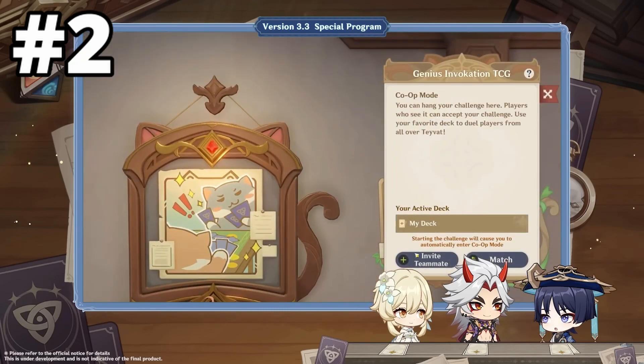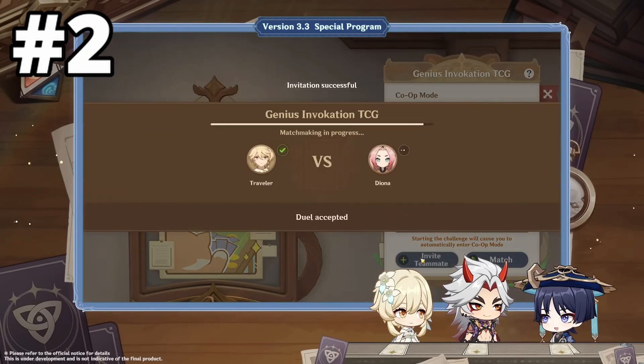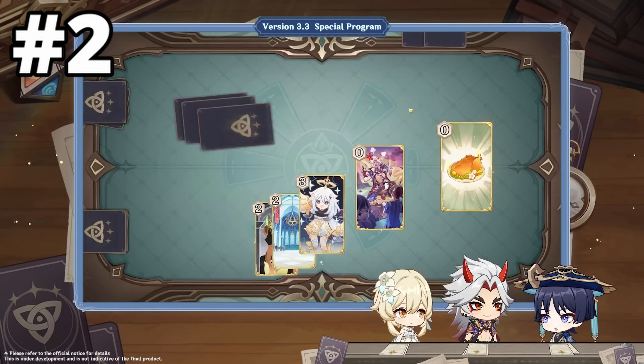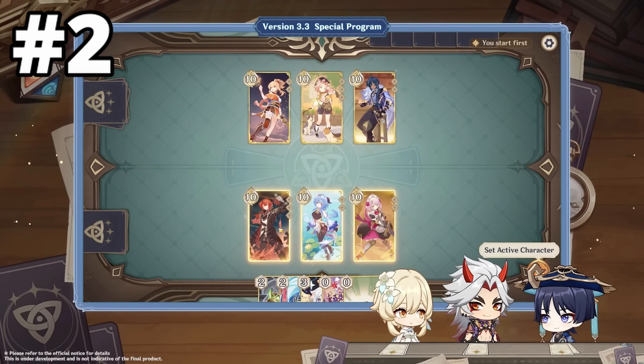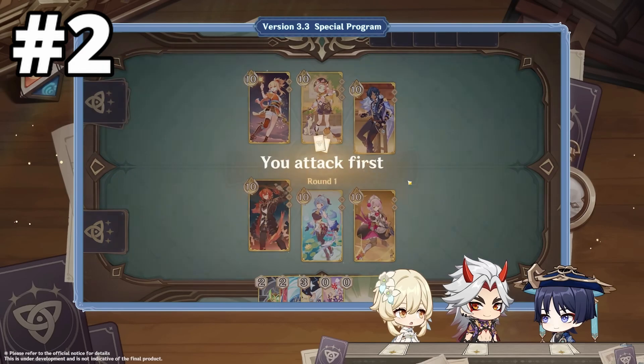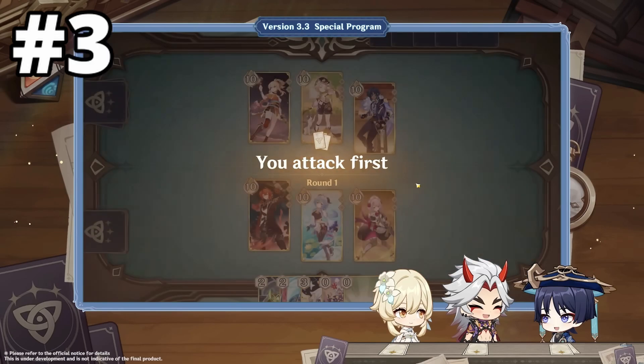You can also invite a character by completing the challenges given by the Invitation Board, which is located in the Cat's Tail House — a new location that will get unlocked in update 3.3. But to invite the character to your team, you will need an invitation letter, which you can get by leveling up or doing other missions.